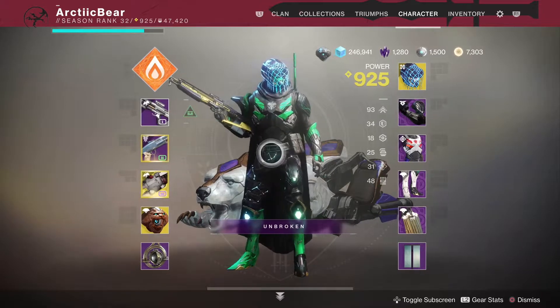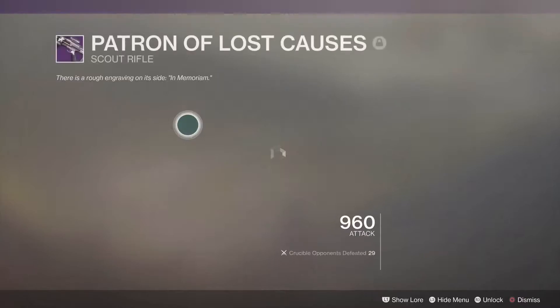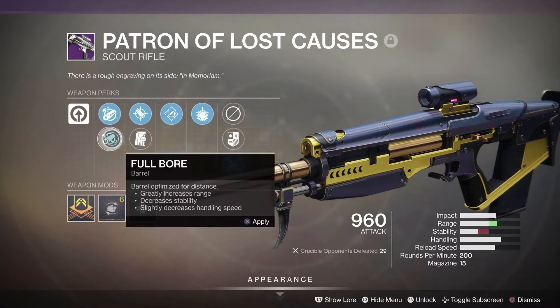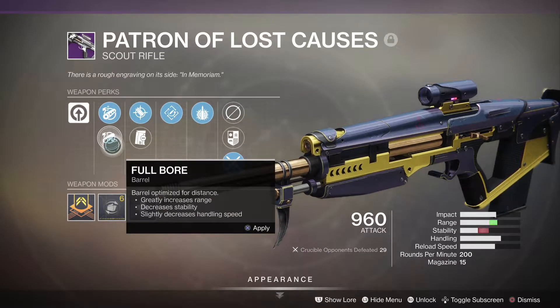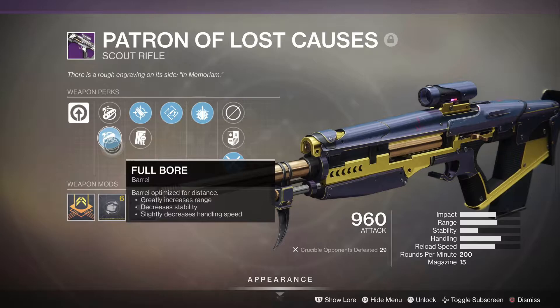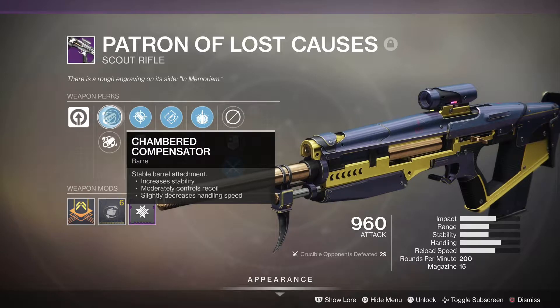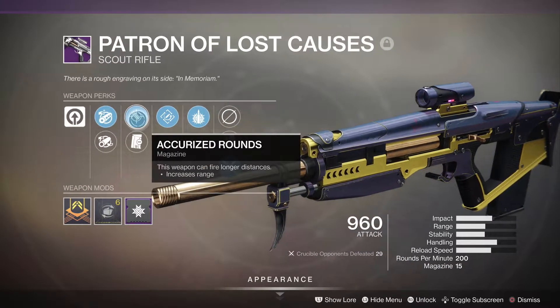Hey guys, today I got a new gameplay with the brand new scout rifle, the Patron of Lost Causes. The roll I got — I had Chambered Compensator or Full Bore. I chose to go Chambered Compensator. I tried out Full Bore originally, but as you can see you lose quite a lot of stability. With Chambered Compensator, I didn't notice a difference in range drop-off at all — it still seemed to have really good range.